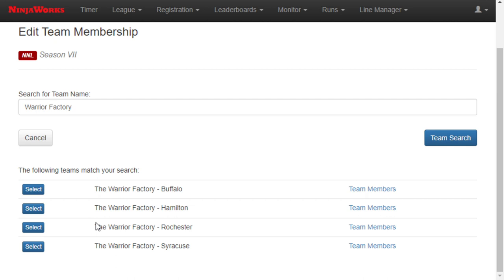We have over 200 facilities auto entered in. That is all of our NNL facilities as well as a number of other facilities around the country and around the world. If you don't see your facility, or if you'd like to create your own team, you can email teams at nationalninja.com — that's T-E-A-M-S at nationalninja.com. Thank you, and we hope you enjoyed this beta season of NNL Teams.